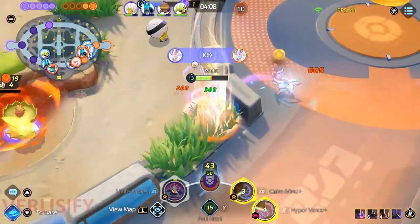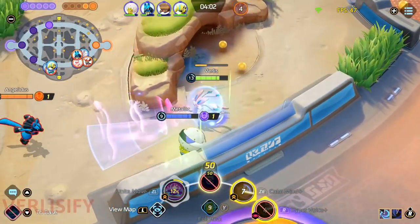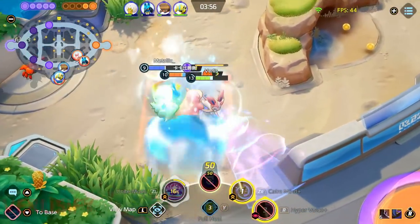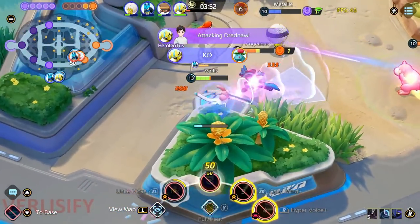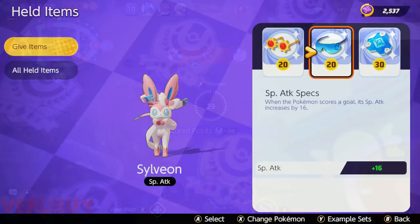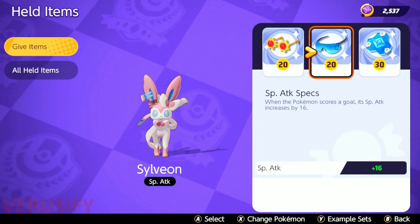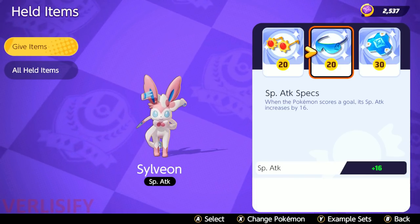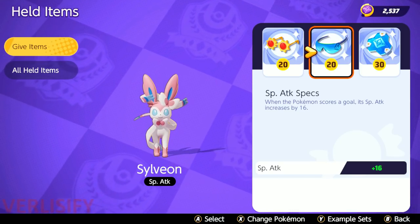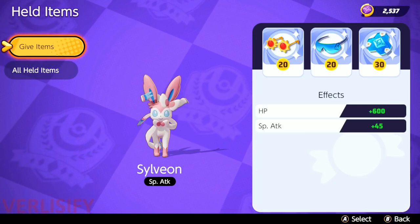I stumbled into Hyper Voice Calm Mind on my first game and said yep, this is it — the best and only way to run Sylveon. Sylveon is the Talonflame of special attackers in terms of idea, but not playstyle. Talonflame now flies in then Flame Charges back, pestering the opponent until they run out of health. Sylveon isn't that way — Sylveon is stand your ground, yell at them, and they go away.